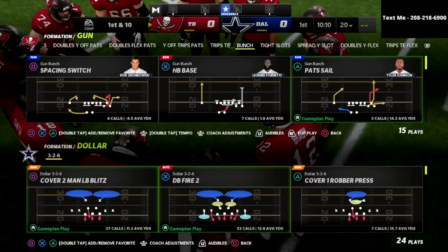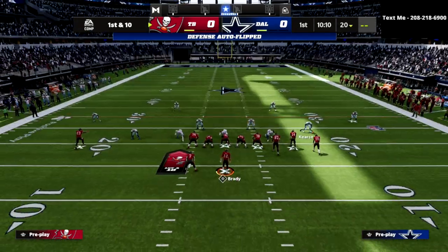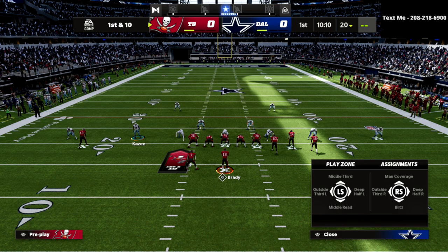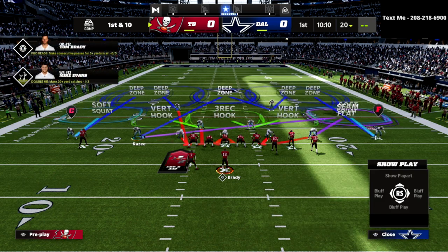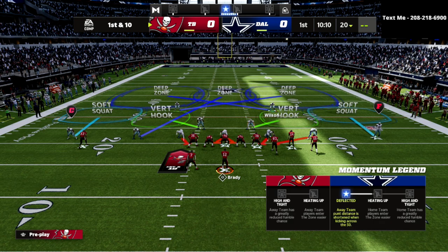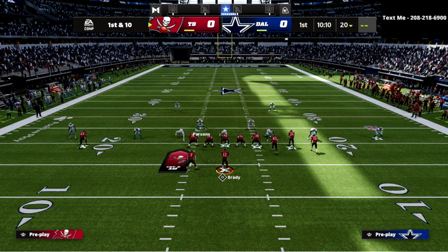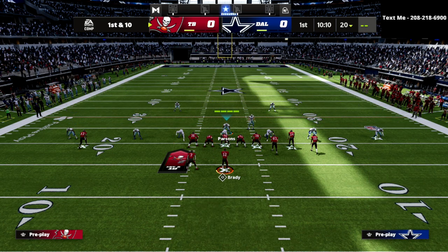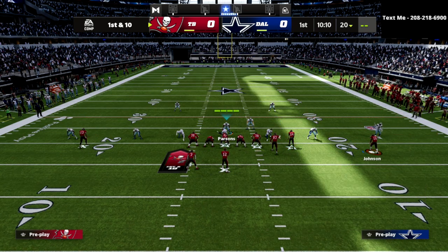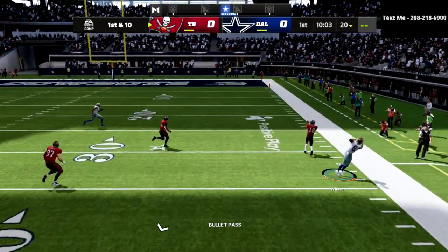The package I like to come out in is the safeties package, and let me show you one last thing — what this outside third can do for you. If I baseline and press, I can put this guy into a middle third or an outside third. Then I can take these guys outside third, outside third. A lot of people will try to use this route to Johnson to bomb cover two, but because I have an outside third to the right, that outside third is going to get over there and pick that off every single time.